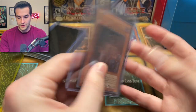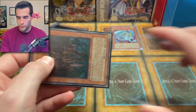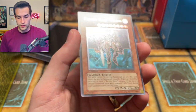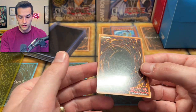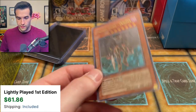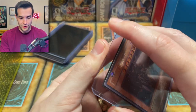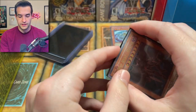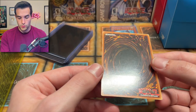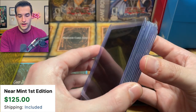Destiny Hero Dogma — very nice ultimate rare from Power of the Duelist. It's a super rare normally but this is the ultimate rare first edition. Looks good, definitely some scratching on the back — we'll have to check that one out a little more. And another Dogma — double Dogma, very nice. The back looks a lot better on this second one, still got some scratching but definitely better than the last one.